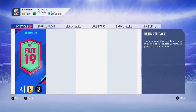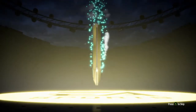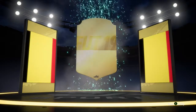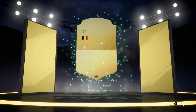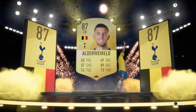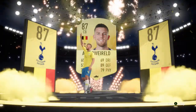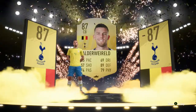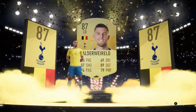Then obviously we have the ultimate pack — come on, give us a walkout. Yes, it's a walkout! Go on, FUT Birthday. No, it's going to be a normal one. Belgium, centre back. Vertonghen? No — Alderweireld. So 87 Alderweireld. I don't know if Vertonghen's a walkout but I wish that was Hazard. Not too bad still though — 87, not a bad pack at all.